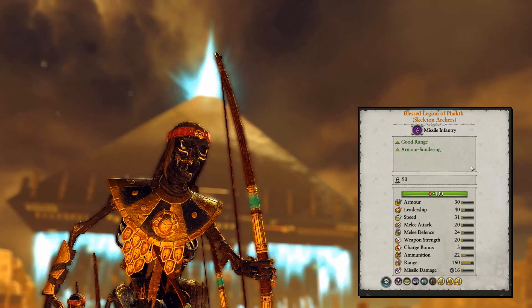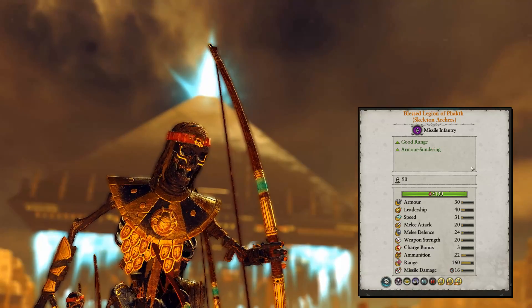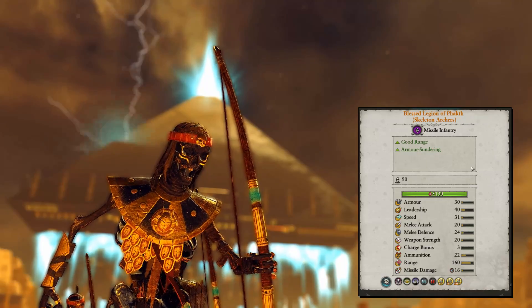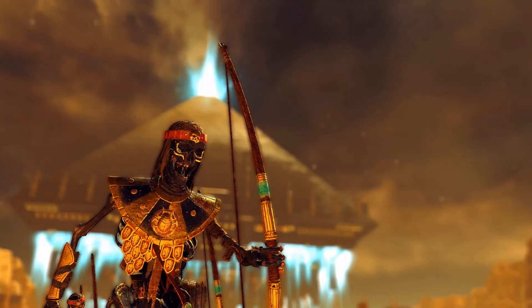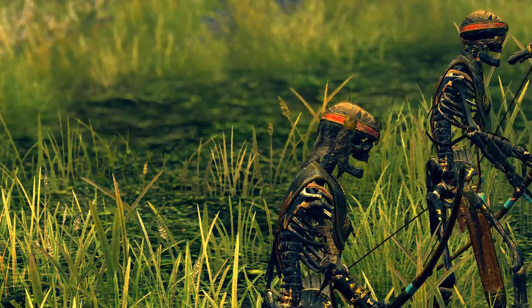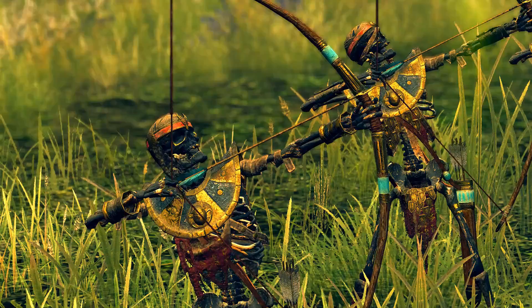The Blessed Legion of Pakt is the Regiment of Renown for Skeleton Archers. They have armor sundering, reducing the enemy's armor by 30 — which is quite interesting and significant. They also have a much higher range of 160, more armor, and slightly higher melee stats. They can be deployed for 725 credits. In my opinion, that is a lot, but in some cases reducing the enemy's armor by 30 can be a real advantage, making them worth bringing. Their cost-efficiency is definitely higher than normal Skeleton Archers.